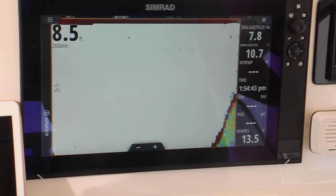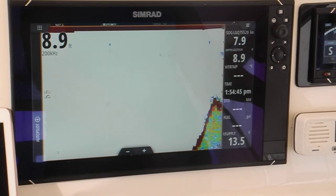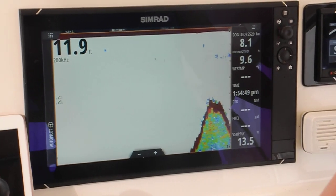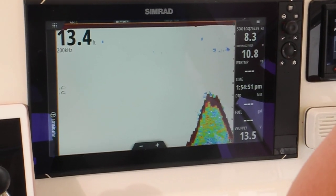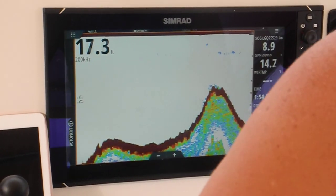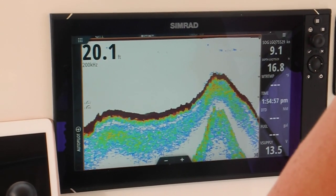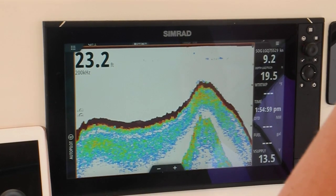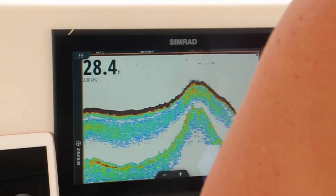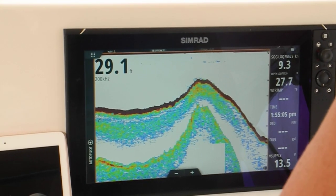A little more throttle to give you some control. We're going across the sandbar where the ship channel meets with the turning basin for the ships. 25, 27, 28, 30.